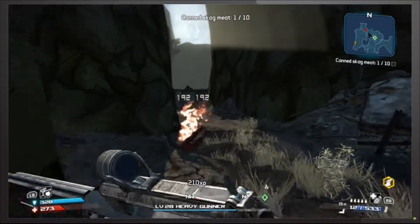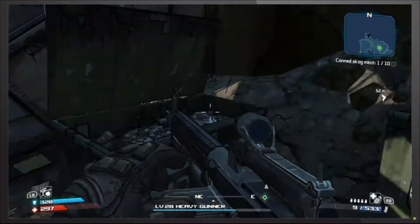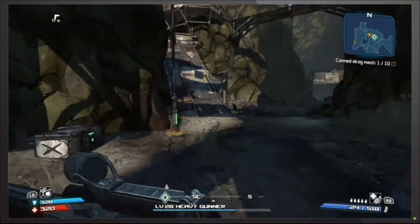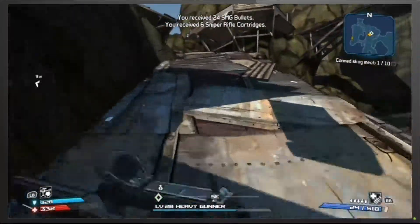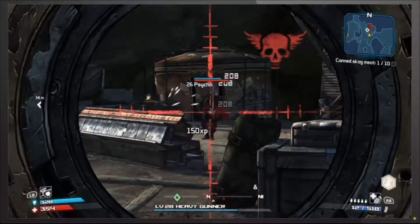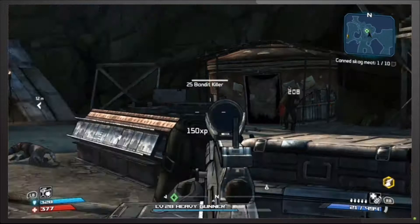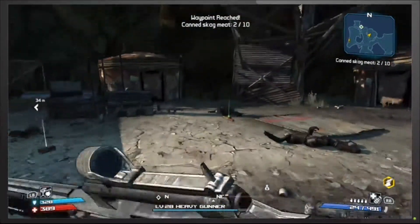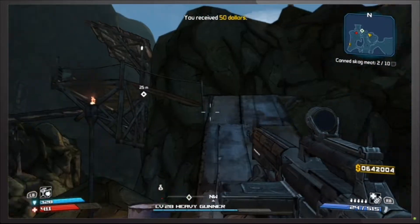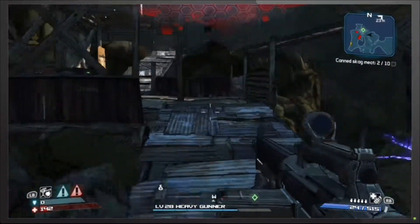I think there's another one down here. There's definitely gotta be something over here. Well there are these two doll bins so I'll open those. These skag meats are pretty linear and I really don't think I have to look too hard for them. Yeah, there's another one — so we got two. Let's see what this guy dropped.